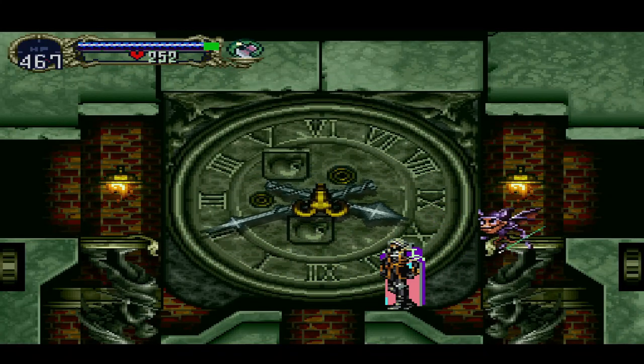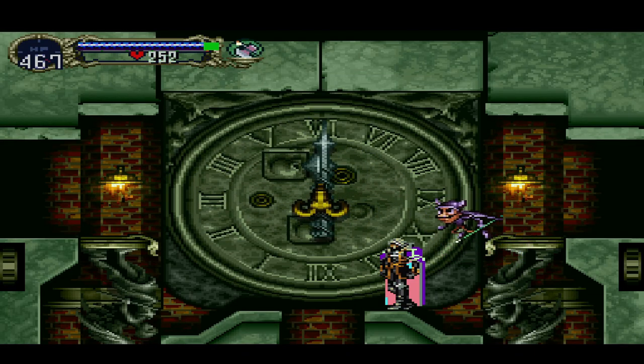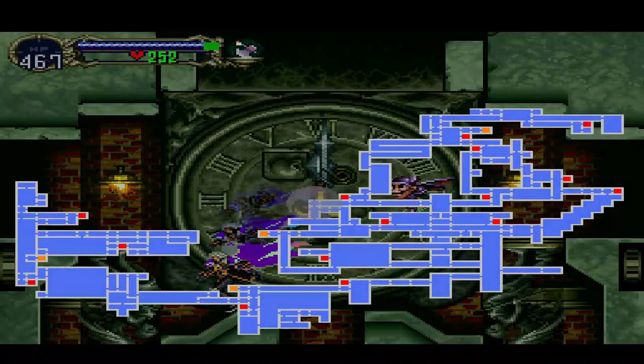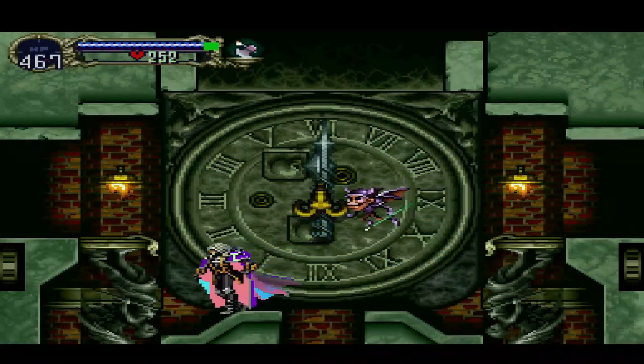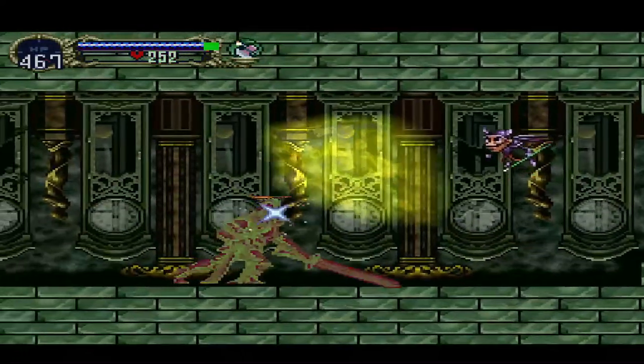Oh, the healing mail — good old healing mail, helped us a lot in the first castle. Bye — there you go, as I thought. We're not going down obviously. The Aurochs quarter section has been completed — we already completed this before. So we just need the clock — you can find it.